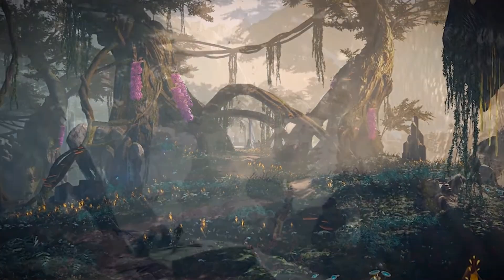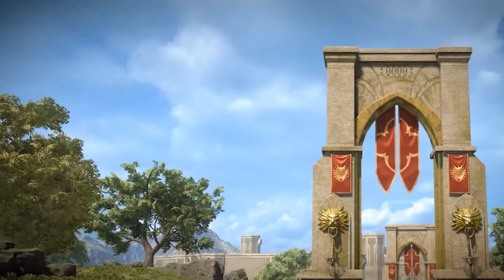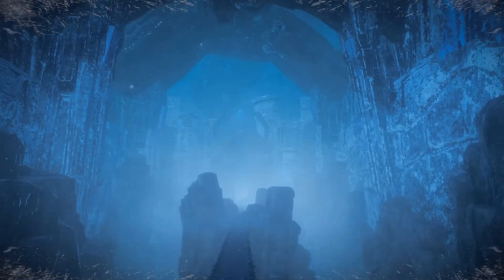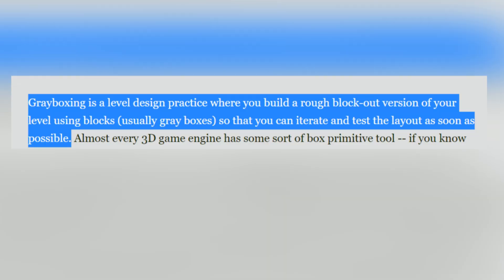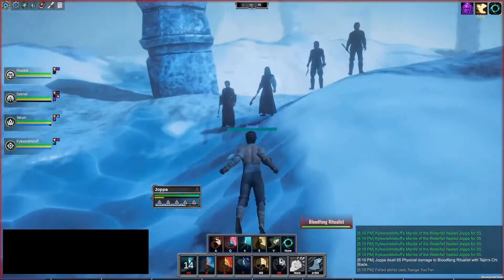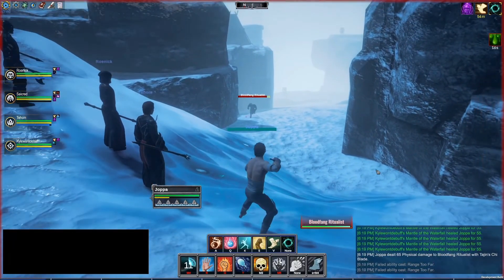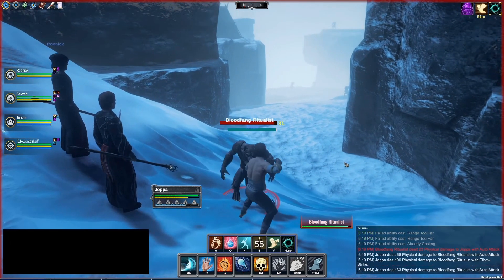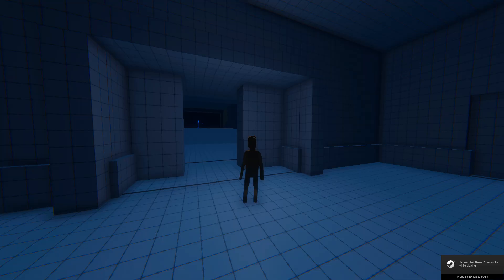One of the many unique things about following an open development process like this is that we can see parts of the world transform right in front of us. Those who have been following Pantheon for at least the past couple years will be familiar with the term gray box. Gray boxing is a level design practice where you build a rough block-out version of your level using blocks, usually gray boxes, so that you can iterate and test the layout as soon as possible. Gameplay is more important than graphical fidelity, so as a developer you shouldn't spend time and money making graphics before testing core gameplay. Although if your game is almost entirely crowdfunded like Pantheon, audiences might not be as interested if everything they see is gray.